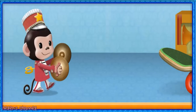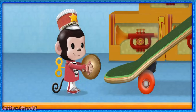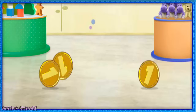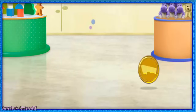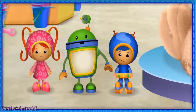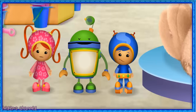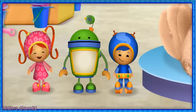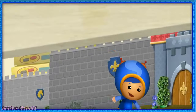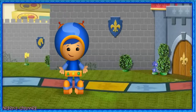Oh, look! Here comes a toy monkey! Hi there, monkey! Oh, no! The toy monkey bumped into the skateboard and sent our coins flying! Without all ten Umi Cents, we can't buy Sparkle Pup! We have to find those coins so we can buy Sparkle Pup before the store closes! It's time for action!